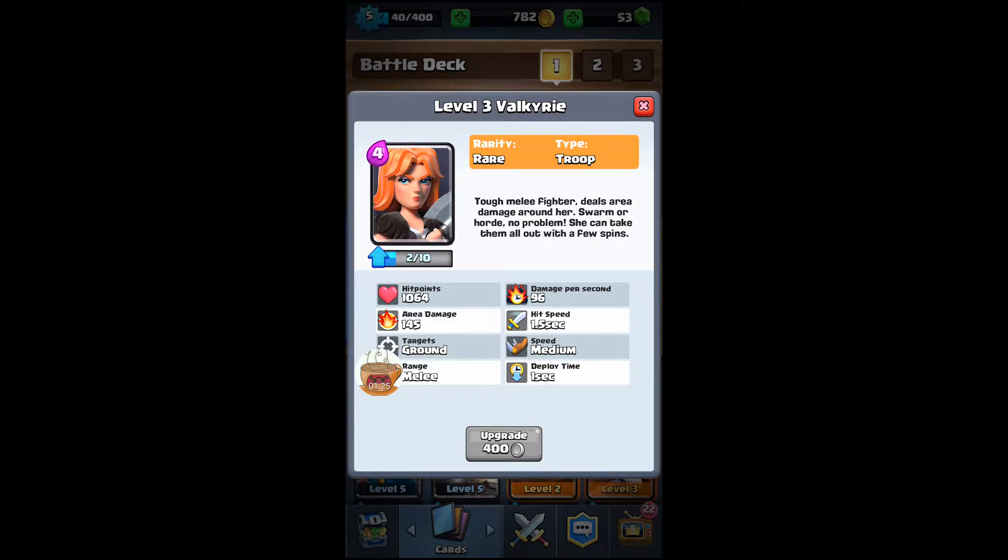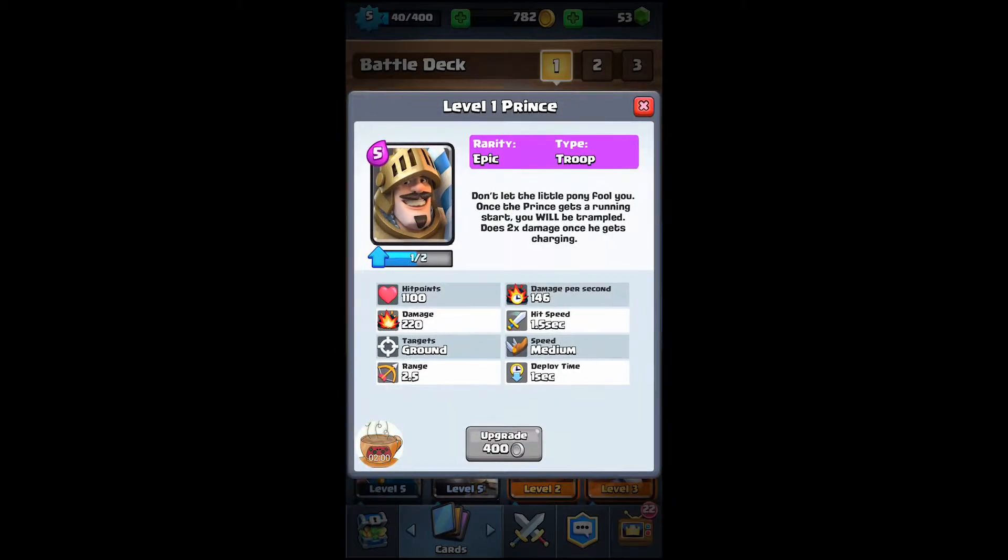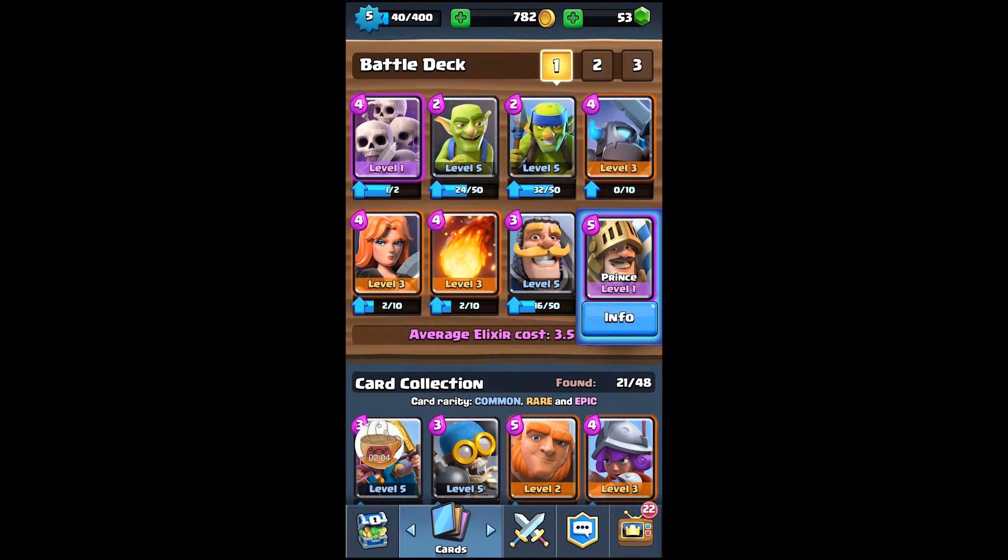Each card has its own skill set. For example, the Valkyrie is a melee fighter — she attacks on the ground, has moderate to moderately high attack, and I recommend her for dealing with swarms of three or four enemies. Cards also have elixir costs, shown as the purple teardrop in the top left corner. You have to balance your deck — I balanced mine with a couple of two-cost characters, some threes and fours, and my highest card is the five-cost Prince.